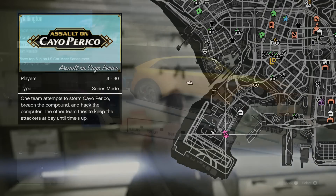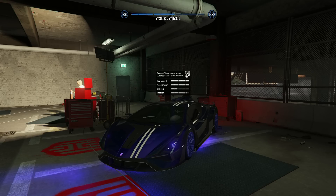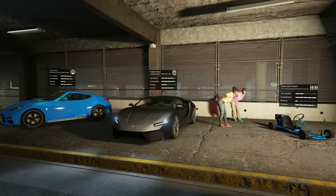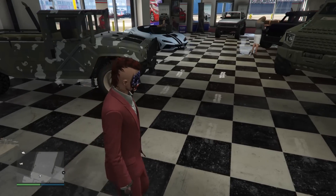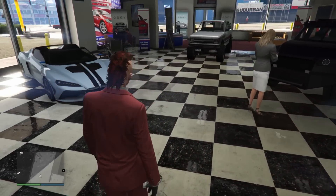This week's LS Car Meet prize ride is going to be the Pegasi Tauros. You need to place top five in an LS Car Meet series race for three days in a row. Your HSW test ride is going to be the weaponized Ignis, and your standard test ride vehicles are going to be the Euros, the Pegasi Reaper, and the Dinka Vito Classic.